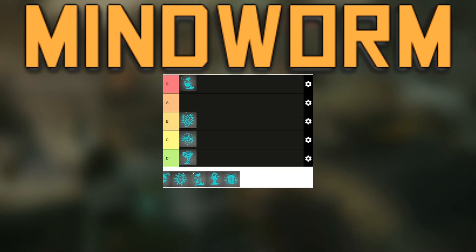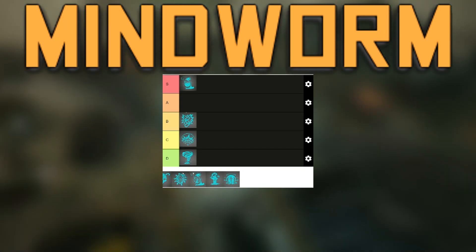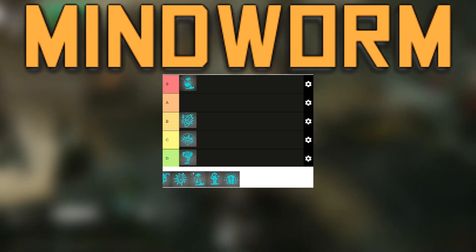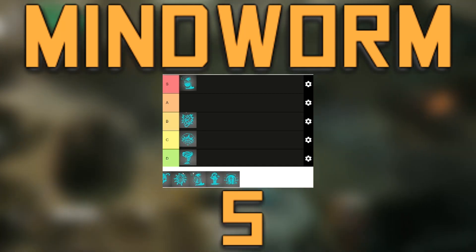Mind Worm. Plus one character for you, minus one for enemies. This is very strong, especially if you can get it on a high value target. This rivals Grabber as the best ability in the game, as it gives you a net of plus two versus the static net plus one for the Grabber. S tier.